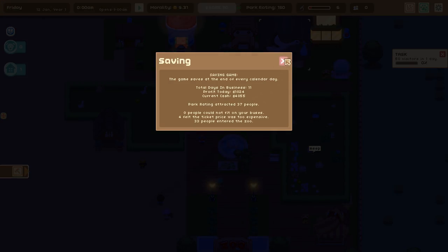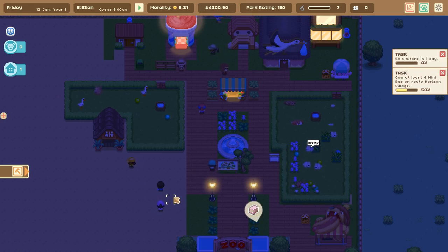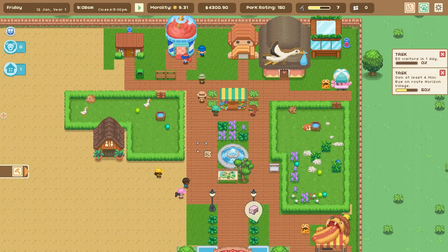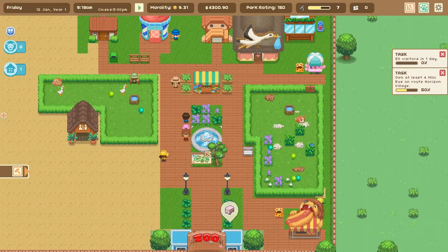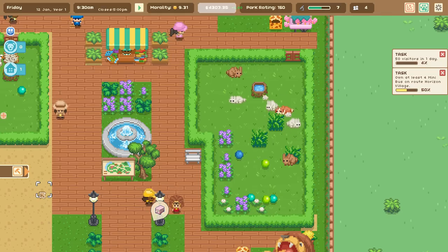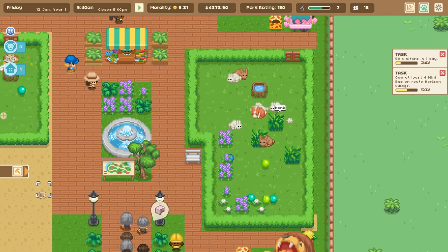We now have two geese expecting a baby — they've probably laid eggs somewhere already. We're doing better: making a lot of money, attracting at least 37 people, nobody feels the ticket is too expensive. We apparently need more buses — 'own at least four minibuses en route to Horizon Village' — we'll look at that next time. Thank you so much for joining me on this adventure! Leave a like for our lovely bun buns, and consider subscribing. Stay curious, and I'll see you guys next time, bye!